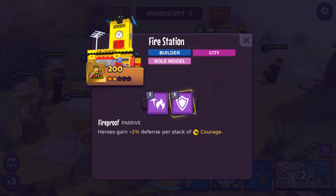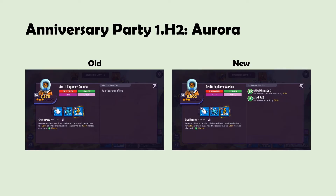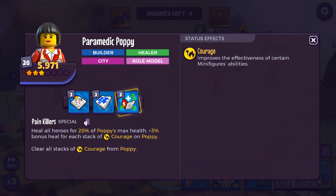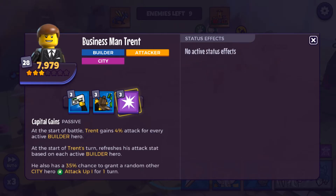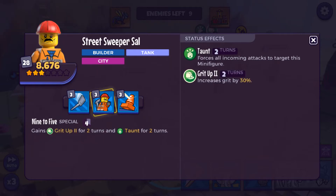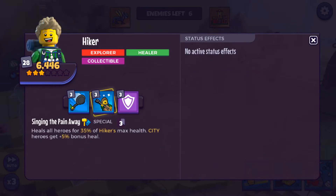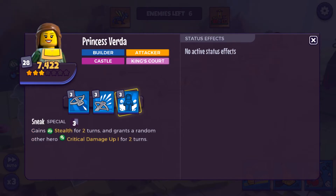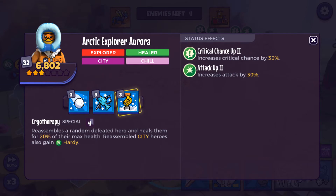There are nine foes with the Fire Station set. We're going to show you the 2022 versions. The 2021 versions were also Gear 2 3-stars but were higher level. You start off against Paramedic Poppy, Businessman Trent, Headley the Headsman, and Street Sweeper Sal. Defeat 2 of 4 and Hiker enters, along with Cactus Girl, Fitness Instructor, and Princess Verda. Defeat 2 of 6 to get the last foe, Arctic Explorer Aurora.